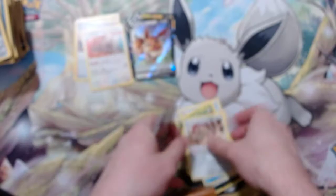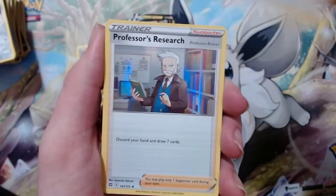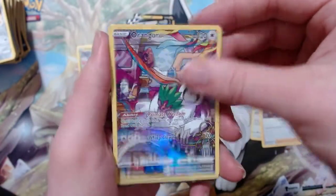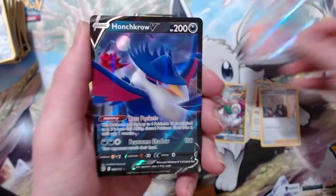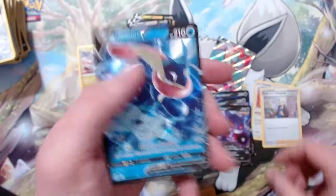Quick recap of everything: Slaking holo, Professor's Research holo, Oranguru Trainer Gallery, Noivern full art, Honchkrow V, Tyranitar V, Gengar V, and Greninja V.